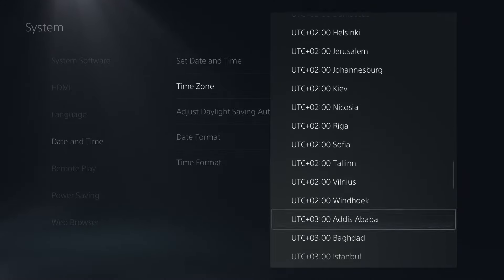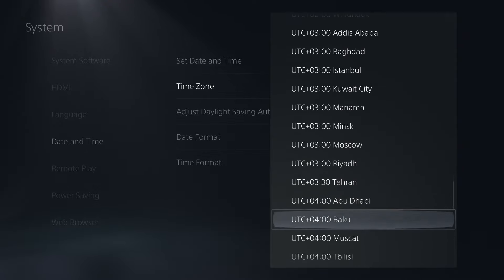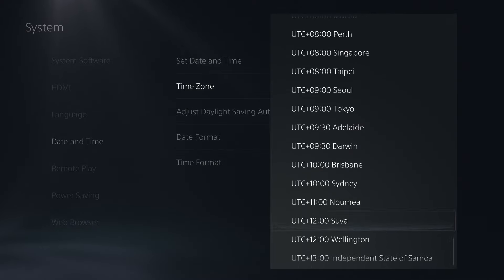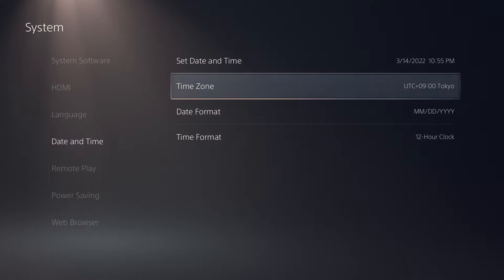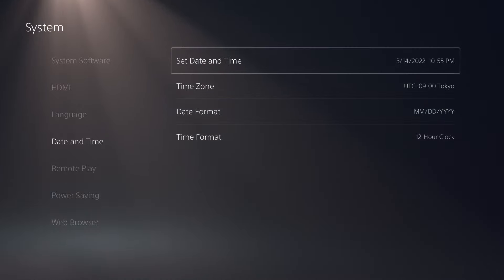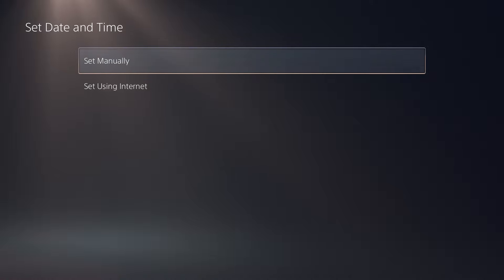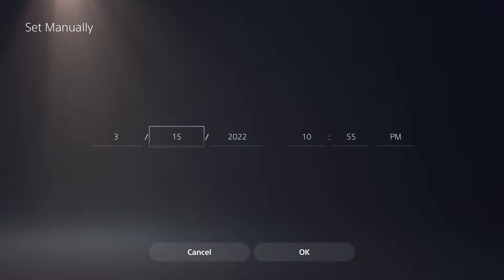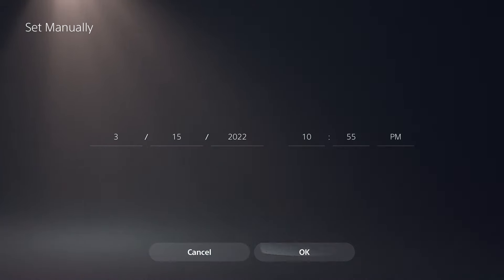Australia should be all the way at the bottom. By the way, if you don't find it, that's fine — you can choose Tokyo, Tokyo is fine. Make sure you do that, then set the time to the next day and make sure you put the time on 15, then press OK.